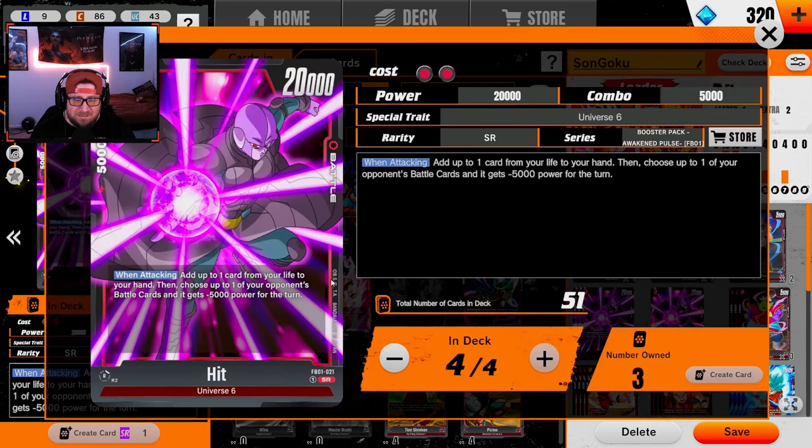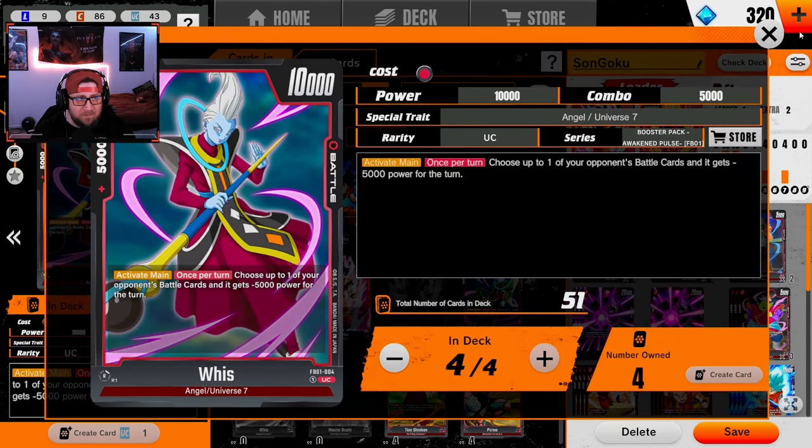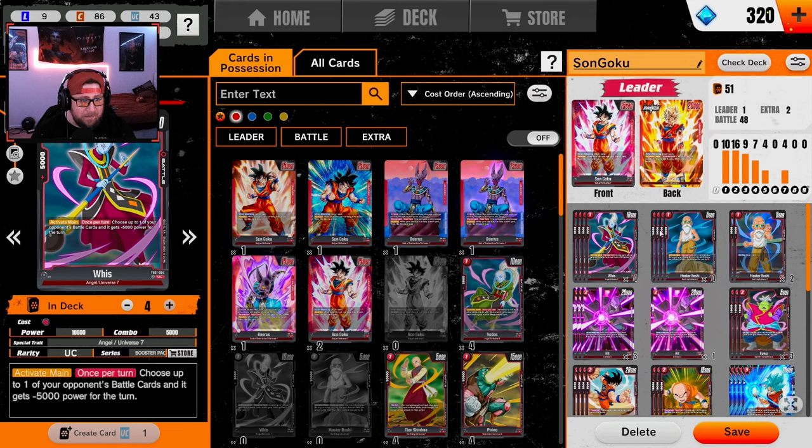We're running one of the best two-drops in the game — Hit. When attacking, not only is he a self-awakener, but we can choose an opponent's battle card to give negative 5k power. Combined with Weiss, that's negative 10k total — we can pretty much swing into anything.